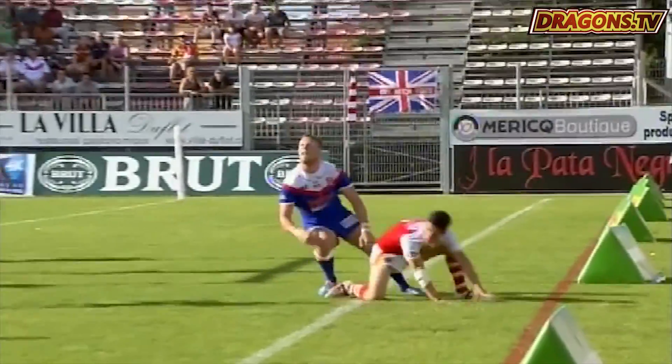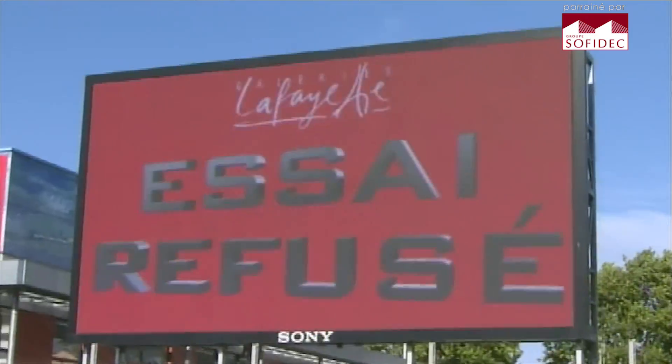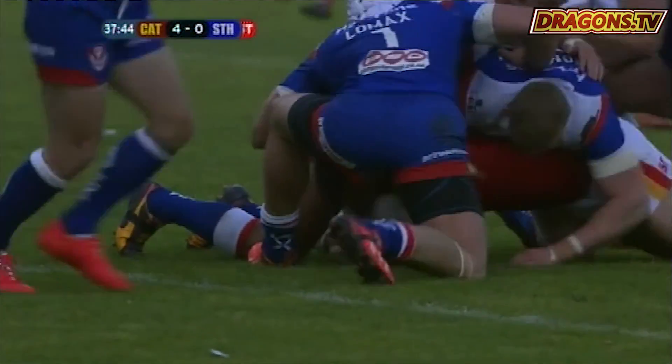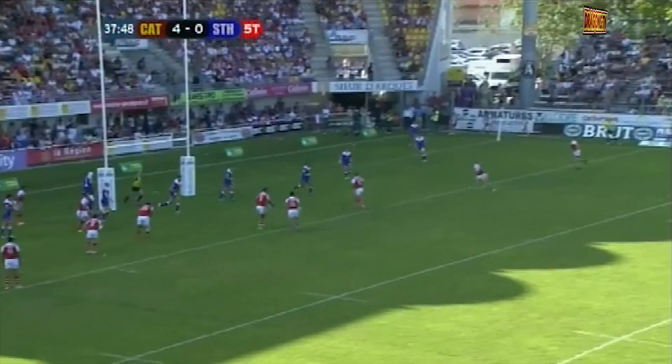Morgan Escaré looks down to the floor. A try for St Helens — and then Bosc just sees a hole. That's how close the Dragons are.